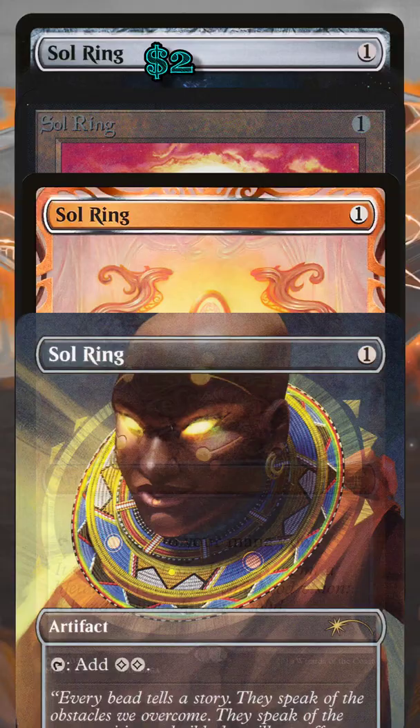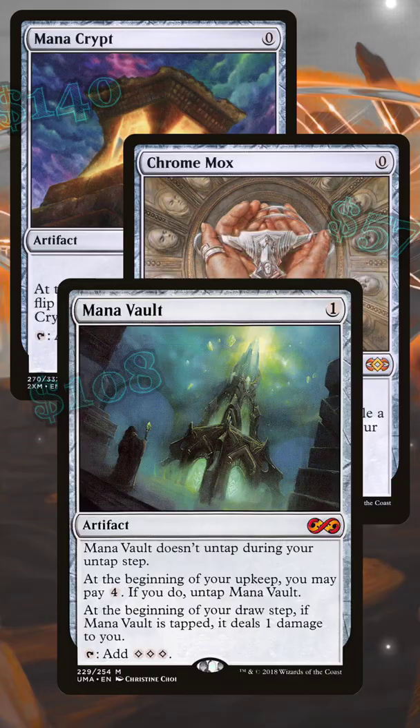The basics of Mana Rocks in Commander. We have to start with Sol Ring. It's affordable, obtainable, dependable, and defines the format. You should get it and you should run it.